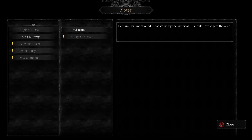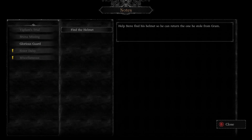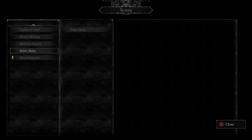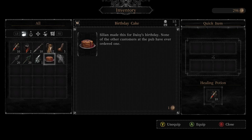Quest updates appear: 'Come to the car munching bloodstains by the waterfall. Quinn knows a lot about Bruna. Help Steve find his helmet.' Silly made a cake and even waited outside to deliver it. Notes say: 'Silly made this for Daisy's birthday — none of the other pub customers have ever ordered one.' This thing's probably poisoned or something.